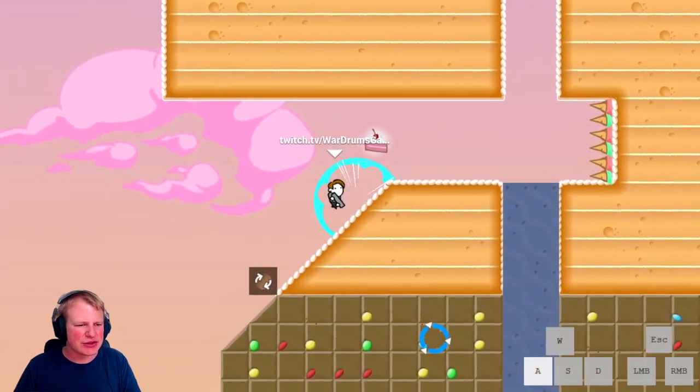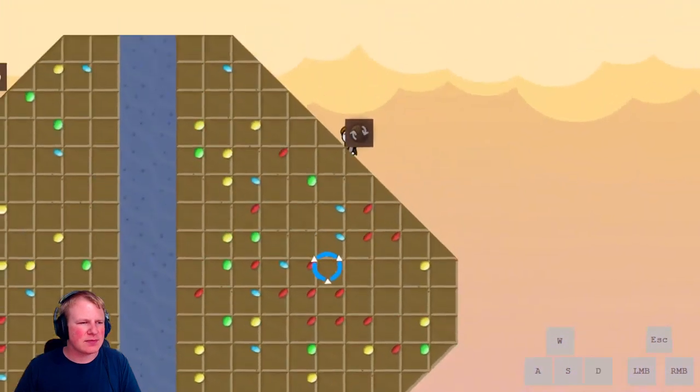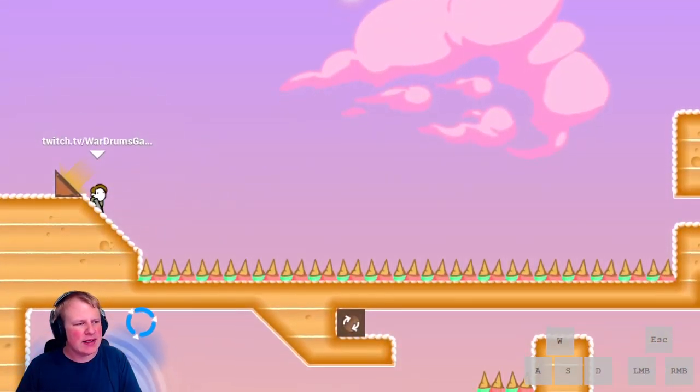For this one we actually do a small shortcut — ignore the cake, get this world flipper and this one, then go straight into the portal. Not too big of a deal.